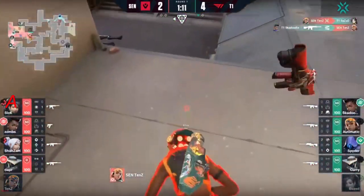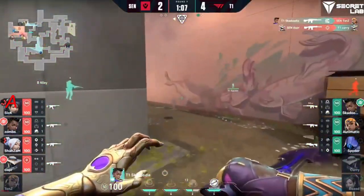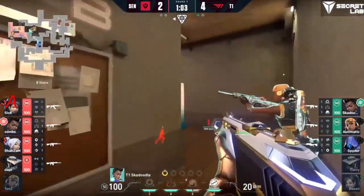Will shazam have a chance to use the wall? Tens right in his face — and the showstopper could do it for the trade. Numbers still prevail for Sentinels overall — that's going to be committed and this should be a plant for Sentinels on the B site.